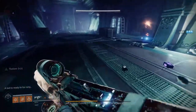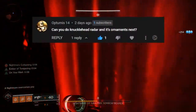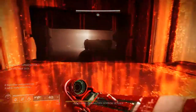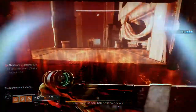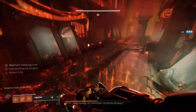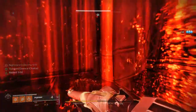So for today, we're going to be looking at Knucklehead Radar. This exotic got asked for in the Starfire Protocol video, specifically, 'can you do Knucklehead Radar and its ornament next?' Unfortunately, it actually has two ornaments. One's really good and the other one's very terrible. I'm going to do builds for both of them. Just know that the good one, I actually made like three because I really liked that ornament and the base look.